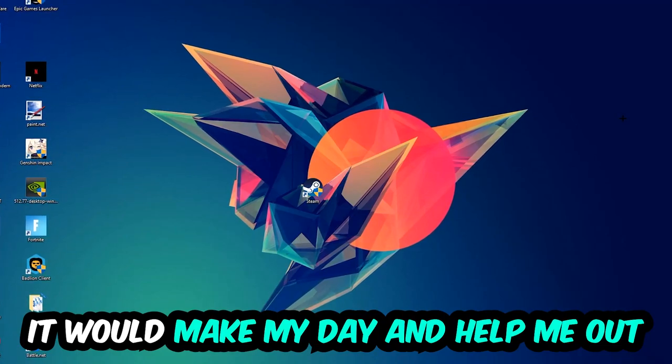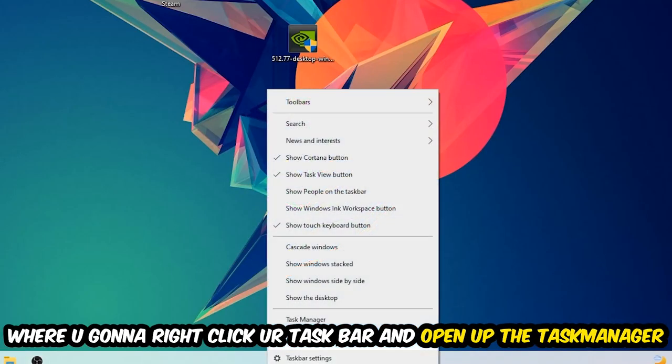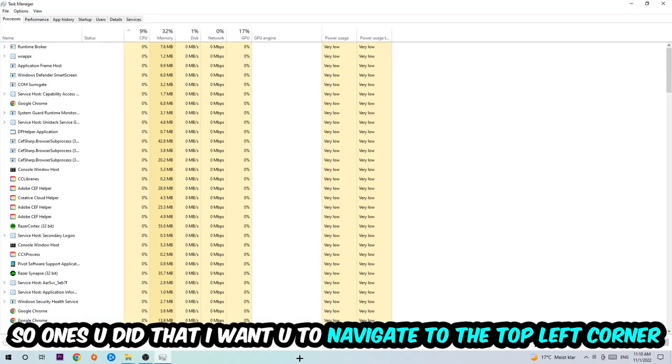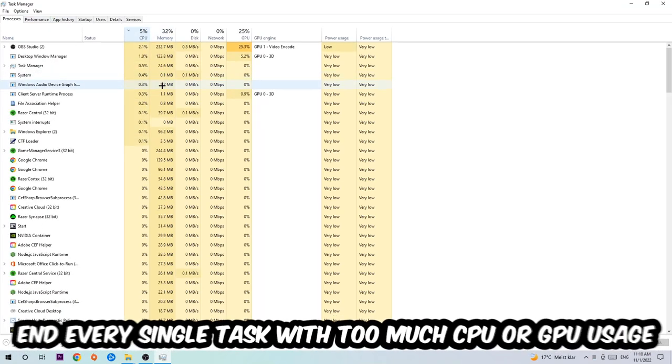The first step I would recommend for everybody is to navigate to the very bottom of your screen, right-click your taskbar, and open up Task Manager. Once you've done that, navigate to the top left corner, click on Processes, and then click on CPU.